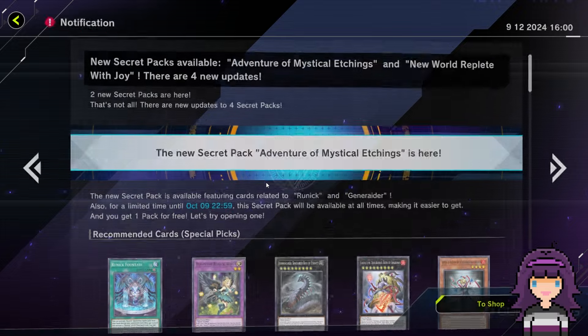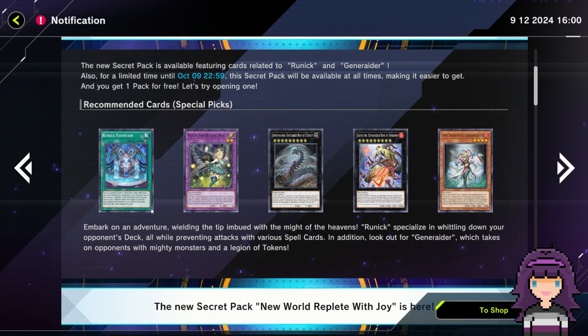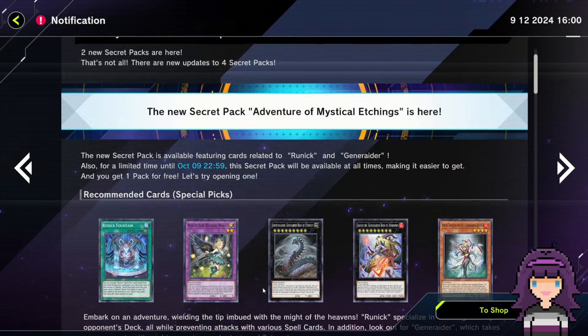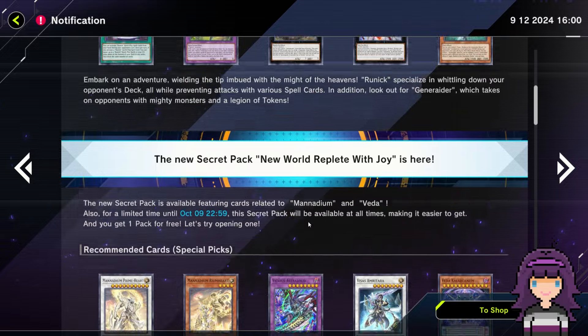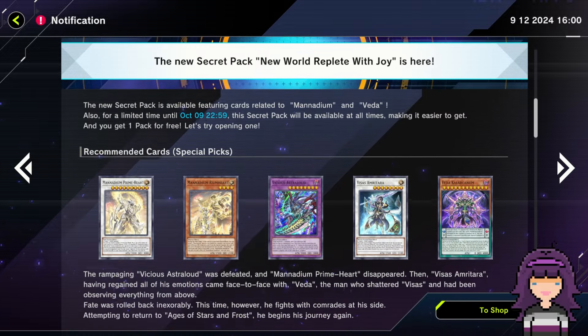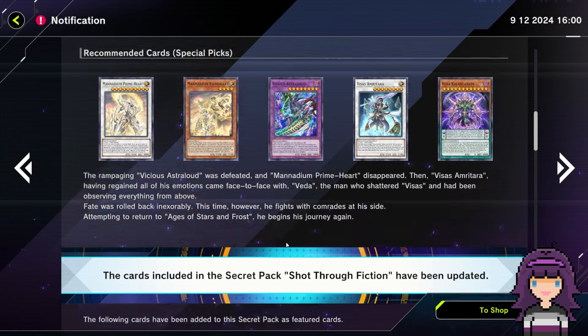So we've got two secret packs. We will be opening up those at the very least, our free secret packs — one for Runic and Generator, which makes sense because lore-wise they're actually both connected as well. Adventure of Mystical Etchings. And then a new secret pack, Replace the World with Joy, which is going to finally give Monadium its own secret pack. Very much been a long time coming, alongside Tier Limit and Cash. Does Scareclaw have a secret pack? If Scareclaw is the only Visus deck that doesn't have a secret pack, that's pretty sad.